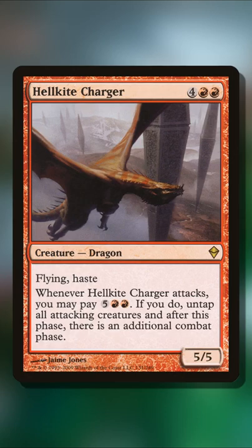This means when you play Hellkite Charger, which does have haste, and a pretty good attack trigger where you can pay 7 mana to untap all your creatures and get an additional combat phase, you'll actually be able to use your treasure tokens to pay that 7 mana.